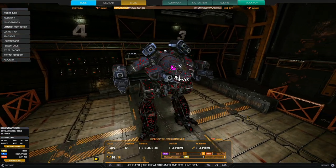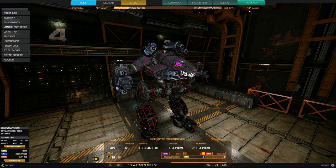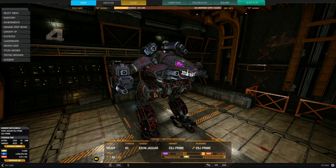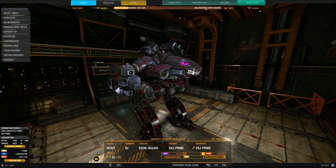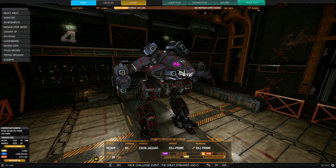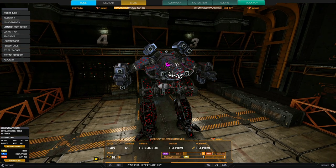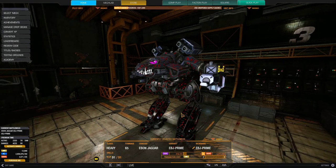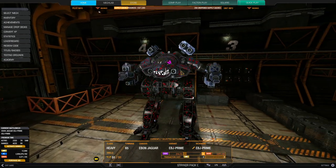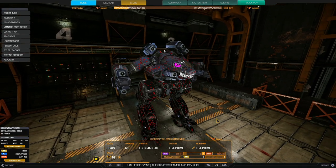Even though the Ebon Jaguar is 65 tons, you can pack a lot of pod tonnage and it's really vicious on the battlefield — kind of a glass cannon due to the lack of structure quirks. Being so wide, convergence is an issue, and if you're corner-picking, the arms stick out quite a bit. The good thing is it has high mounts, though those are also a flaw as they're easy to pick out. It's a laser vomit build.